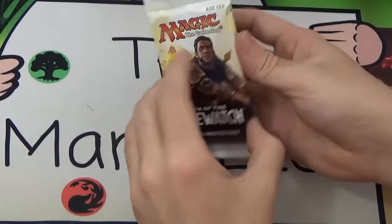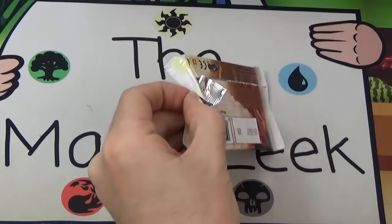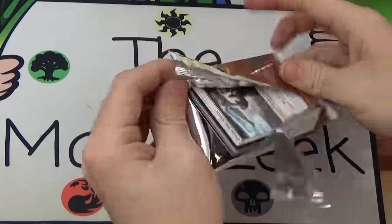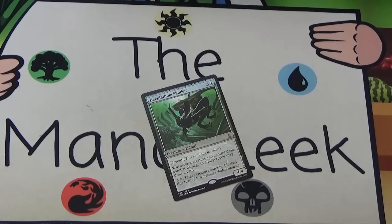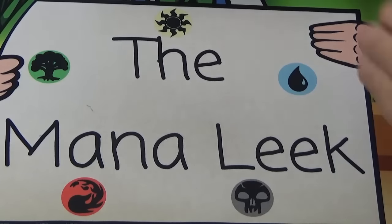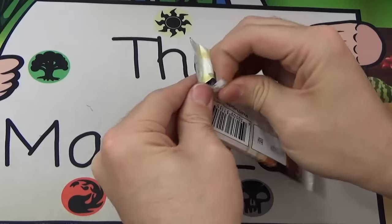Next up, let's see what Gideon has here. That pack is tightly sealed — we have a Deep-Fathom Skulker. That's the guy who makes creatures unblockable, like Ophidians, right? Deep-Fathom Skulker. Next up, Gideon again, what do you got this time?